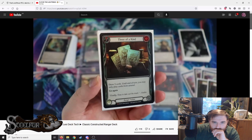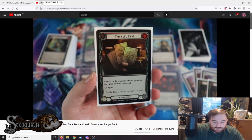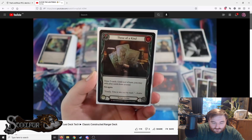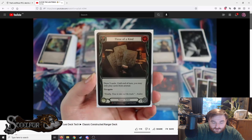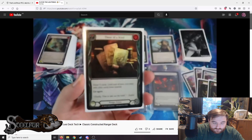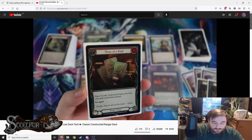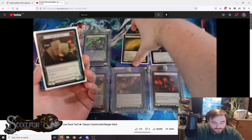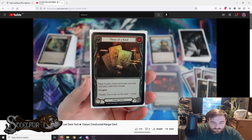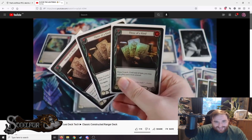Three of a Kind: a one-cost red pitch card, blocks for two, draw three cards, until end of turn you may only play cards from arsenal, and it has go again. With two arsenal slots, drawing three cards and dumping arrows into arsenal using Voltaire and the resources gained just lets you pop off with absurd turns. You can activate Voltaire twice since it's an instant ability, so playing cards from arsenal after dropping them in is crazy. Running a full set of three Three of a Kinds.